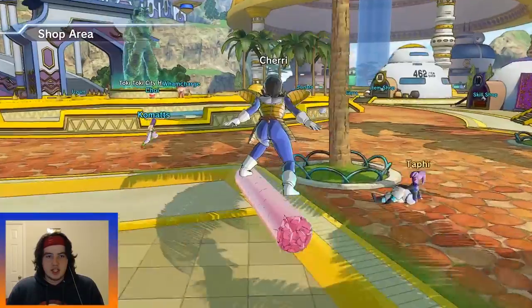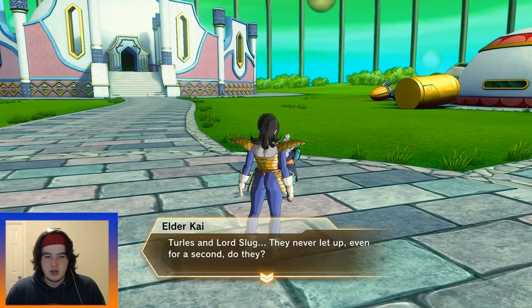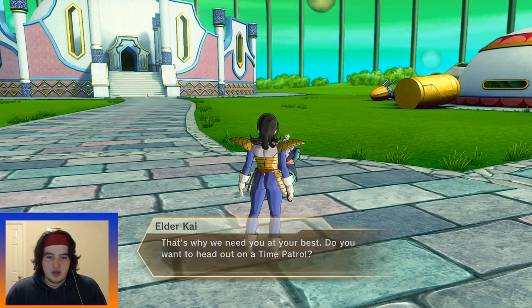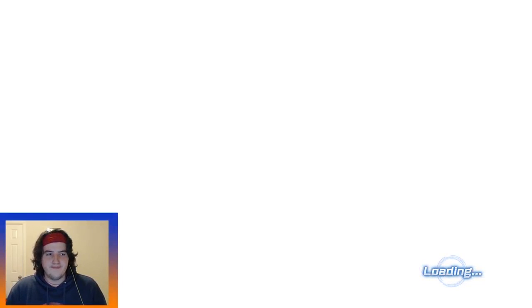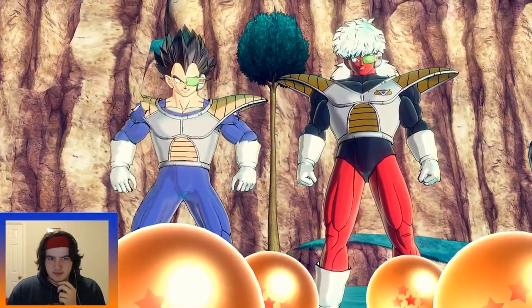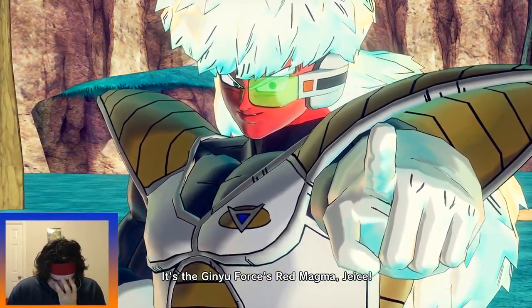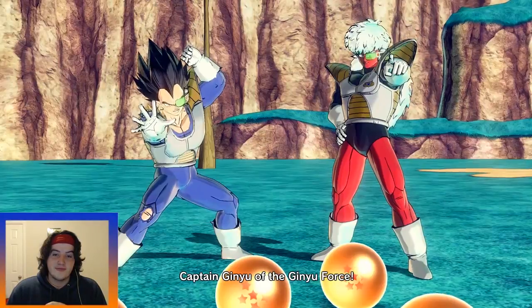Let's go ahead and continue on with the story now. Let's go talk to Elder Kai. They never let up, even for a second, do they? That's why we need you at your best. Do you want to head out for the time patrol? Yes, I do. Let's head over to the time vault and see what kind of amazing stuff we can deal with. What is our next mission? Age 762. It's the Ginyu Force — Recoome, Jeice, and Captain Ginyu of the Ginyu Force!